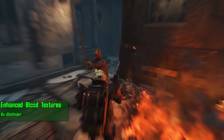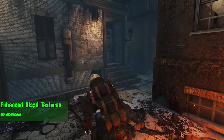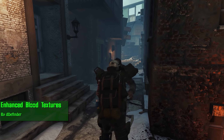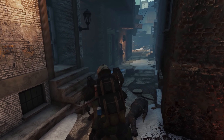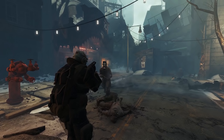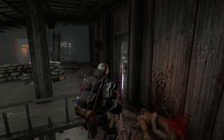Next up we have Enhanced Blood Textures by Definder. This quite simply overhauls blood splatters, blood spurts — anything to do with blood in the game — and makes it look far more realistic, and let's be honest, a bit more gory, because default Fallout 4 just isn't all that gory or really that scary or disgusting looking.